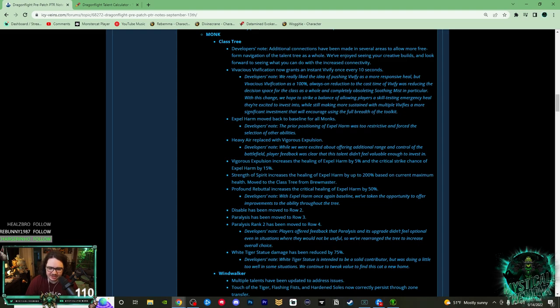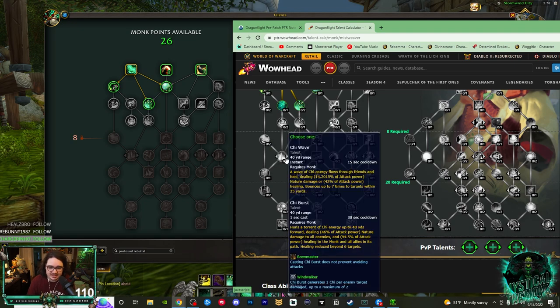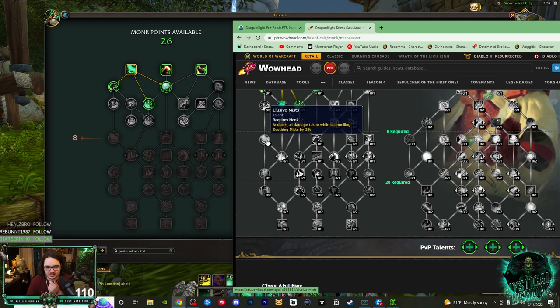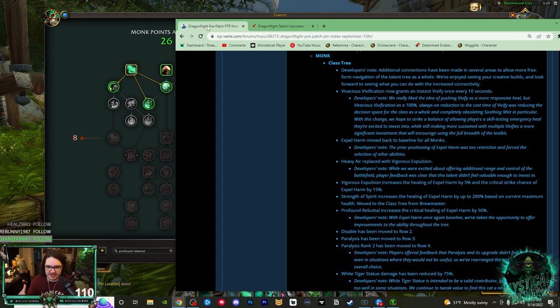Next, Profound Rebuttal increases the critical healing of Expel Harm by 50%. The developer note says: with Expel Harm once again baseline, they've taken the opportunity to offer improvements to the ability throughout the tree. It looks like they replaced Roll Out — which during Roll grants immunity to roots and snares, a legendary in Shadowlands that nobody uses — with Profound Rebuttal. They also added a new connection near Elusive Miss, so you can skip certain nodes. I like that a lot.